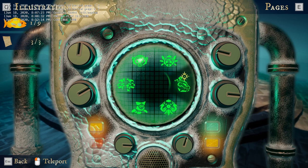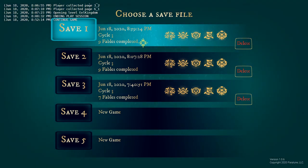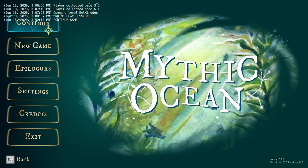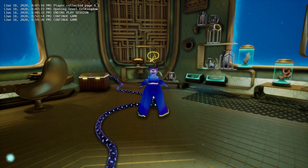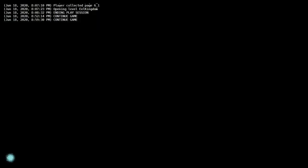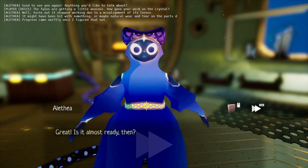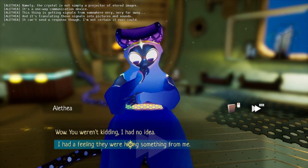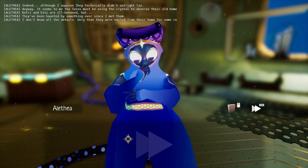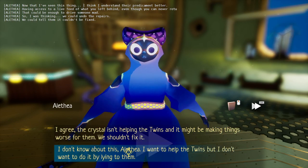Anyway, enough talking. So as I said, we'll leave up the logging thing for right now. We have a save file where I have the crystal but we haven't fixed it. I want to not fix the crystal, then talk to Keternesti, then teleport back to them, and see if they still look into the portal — and say 'do you want to tell me what that portal's for?' which wouldn't make any sense. So this is just a tiny little test.